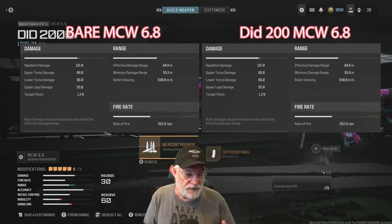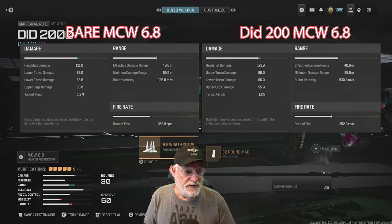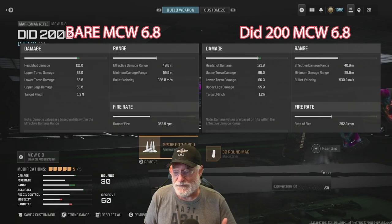If we switch to the DID2000 configuration, the range goes up to about 50 meters. Everything inside 50 meters is going to be a hitscan — in fact, everything inside 100 meters will be a hitscan. So you gain about 10 meters of hitscan. The effective damage range of the bare bones MCW 6.8 is 40.6 meters. The bullet velocity of 930 meters per second gives us about 46.5 meters as hitscan range. Anything inside 40.6 meters is a hitscan shot, meaning one torso and one head shot, you'll eliminate the enemy in roughly 166 milliseconds, which is a good time in this game.